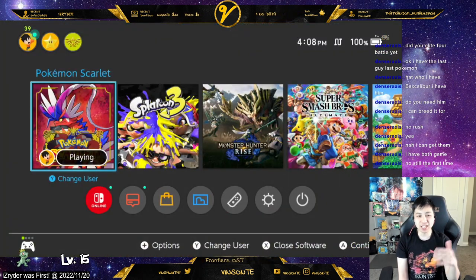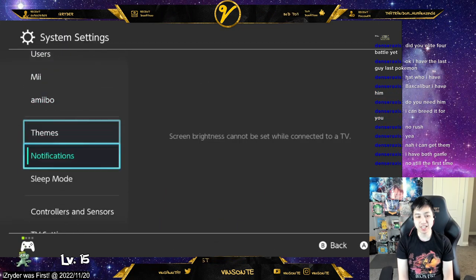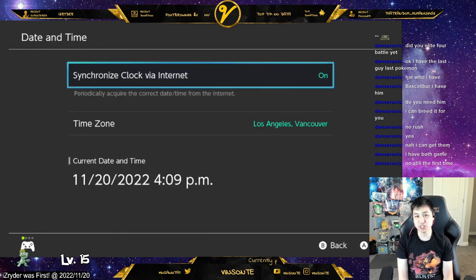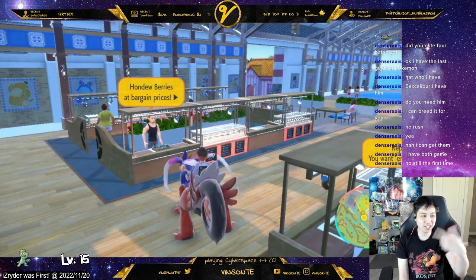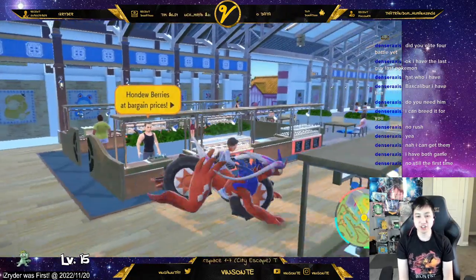If you want to re-roll this market, save the game and then increase your system date by one day. Turn off the game after saving, increase the date by one day, then open the game again — it should reset the market. Keep re-rolling until you get what you want.